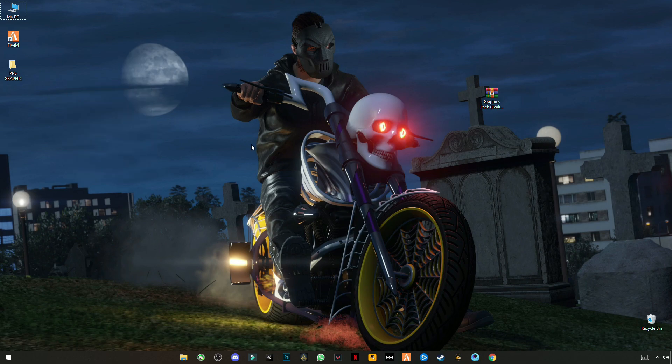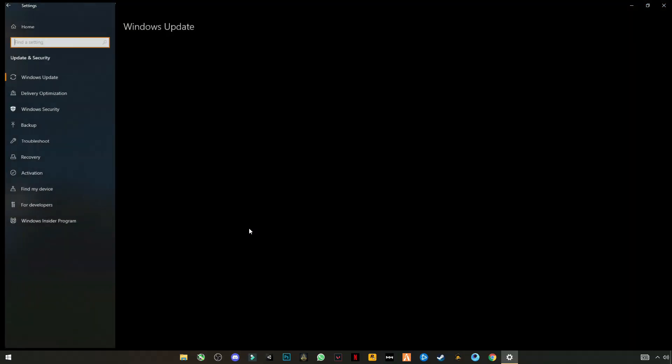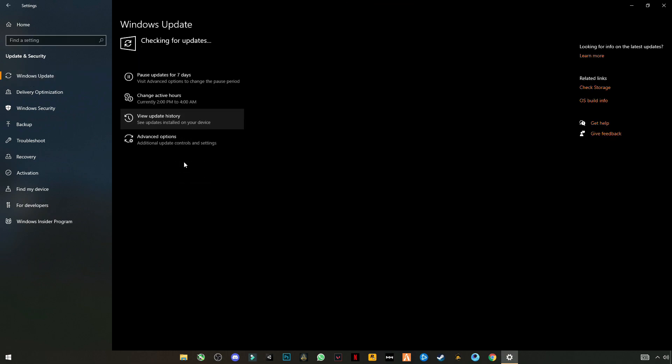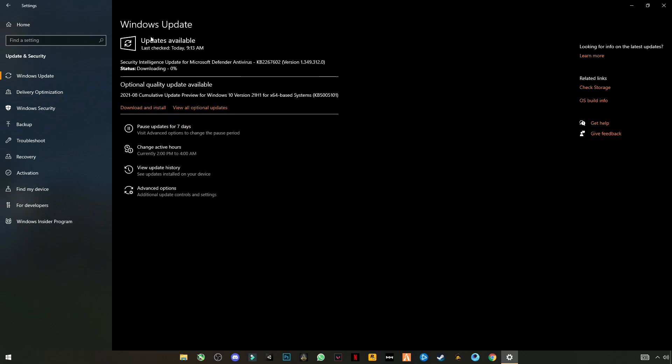Also update your Windows to the latest version. Go to Settings, then Update and Security, and click Check for Updates. Download and install any available update.